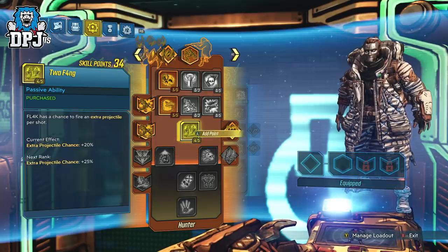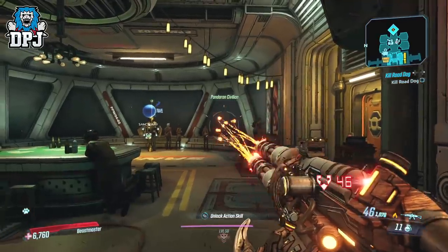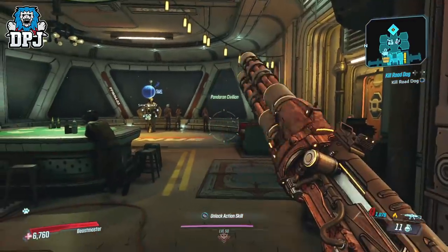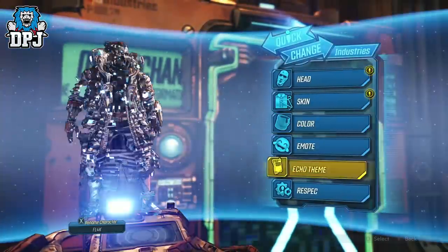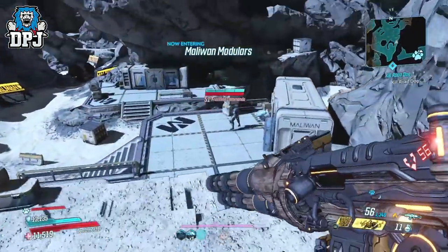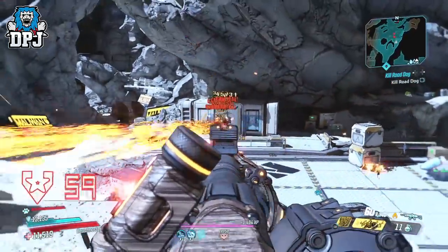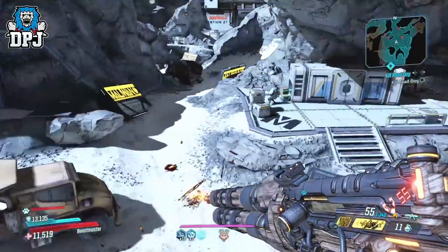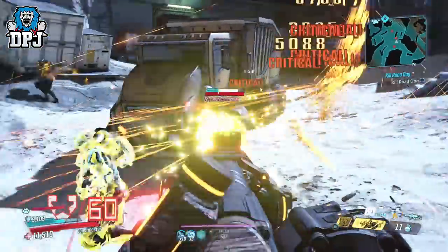You can do this for an unlimited number of times. A few rules: you can't quit to the main menu as you lose the stack, but you can fast travel and even die. It works on one weapon at a time. Once you've achieved the number of extra projectiles you want, go ahead and rebuild your setup. Doing this for just over 5 minutes, you can see the effect on the Lucian's Call — it absolutely melts everything on Mayhem 4. Imagine doing this for 20 minutes. This is literally a way to kill everything in the game in mere seconds.